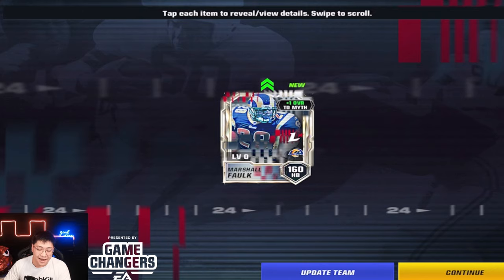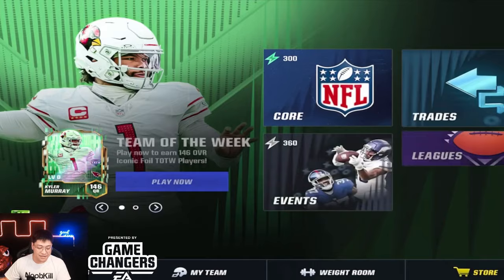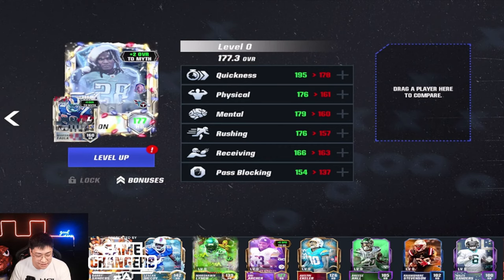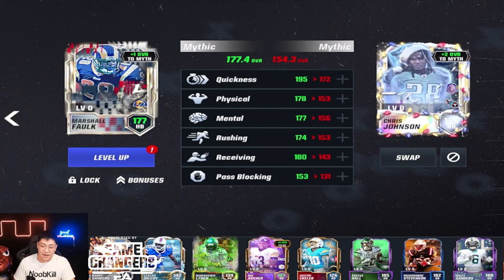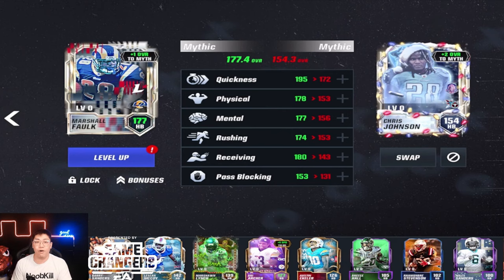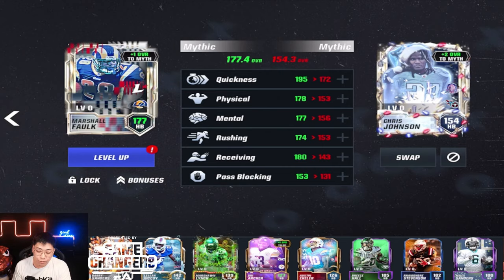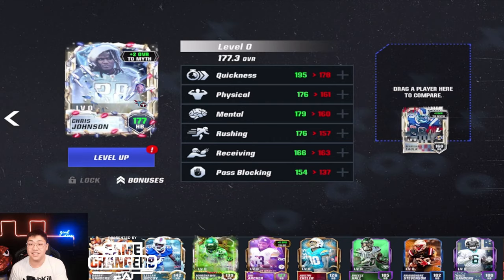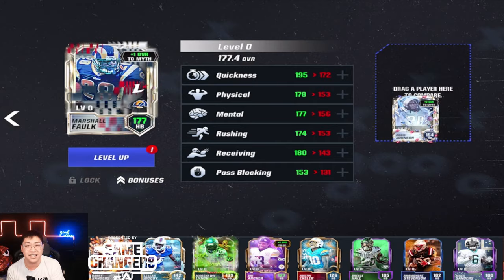Let's put him in the lineup. Comparing him to CJ2K — he's not 177 so he's getting a 17 overall boost on my team. This card is insane: 195 quickness now. You can see 154 was the overall for our Madden Ultimate Freeze players. CJ2K was 172 — and now we've got 178. I'm excited man, let's jump into some gameplay!